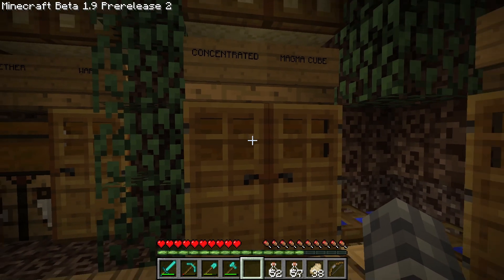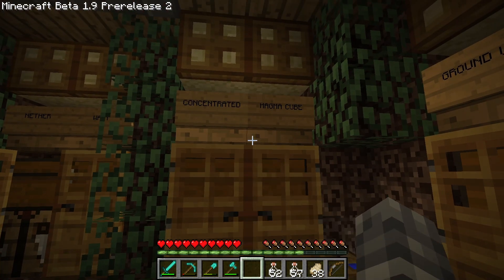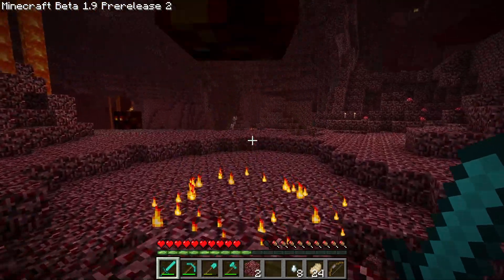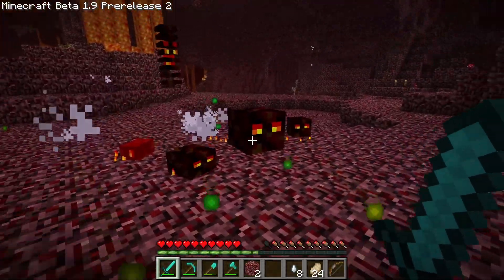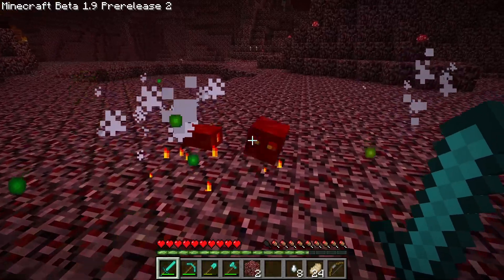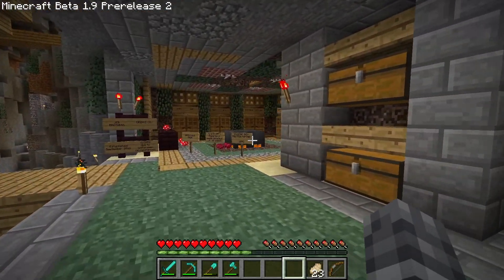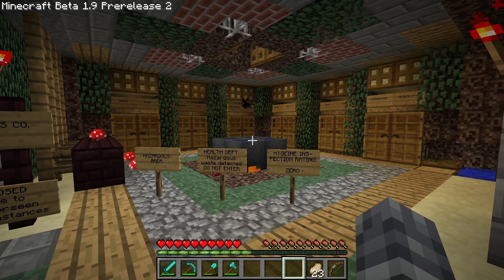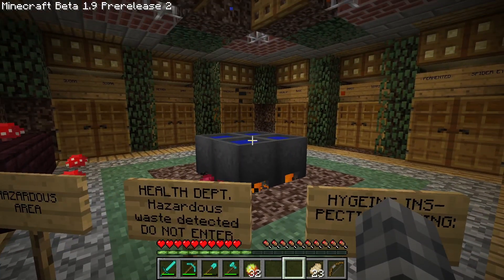Next up: concentrated magma cube - which actually means magma cream. We don't have any so I'll have to go to the Nether. After about an hour and a half of roaming the Nether: the spawning rate for magma cubes has been significantly nerfed in this version, and they don't drop magma cream here - that doesn't happen until release version 1.1. Since this is really our only opportunity to explore this old brewing system and magma creams were added into the game, I'm going to add some to my inventory as if by magic. We'll only use them for this brewing system.